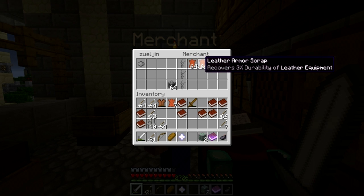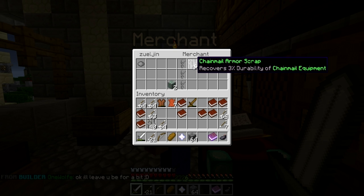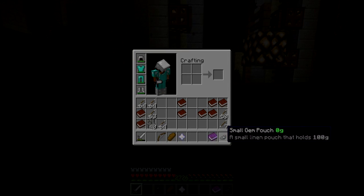To reward miners for their efforts, ore can be exchanged at merchants for armor scraps. The scraps you get in return will be of the same tier as the ore you traded in. In addition to armor scraps, multiple ores may also be traded for gem pouches, which can hold as little as 100 gems and are available in higher quantities. As a current guideline, lower tiered ore cannot be traded for higher tiered gem pouches.